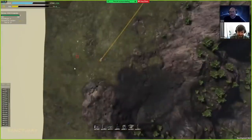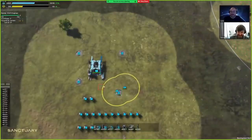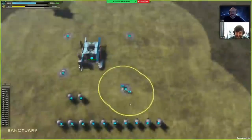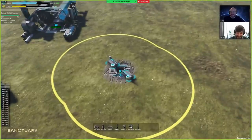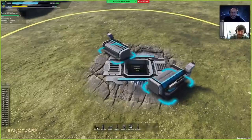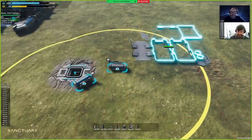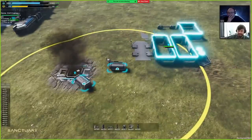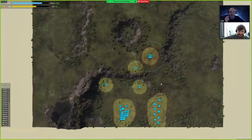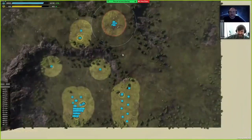Look at this — resource spots everywhere; I thought there were only a couple nearby. You better get your base up and running, I'm coming for you. Go ahead and build that tech center. Yeah, the engineers are assisting, it's going faster. Now I've got some income — that's what I'm talking about. You're not getting through my wall though — turtle all the way.